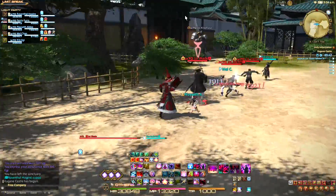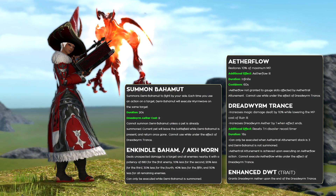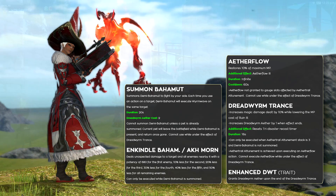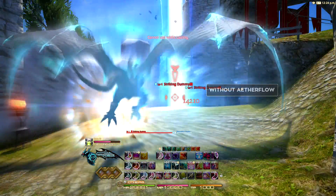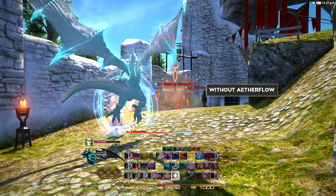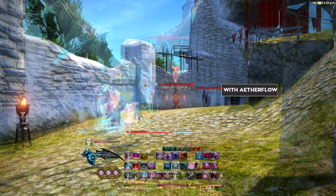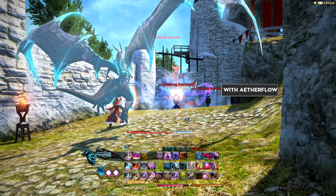It's unfortunate that you can't control the target that receives the buff, but because it increases damage, healing output, and damage reduction, your pet can't make a truly wrong choice — though it can make less than optimal decisions. The Summoner's level 70 skill is called Summon Bahamut, and it lets you summon Bahamut. Summoning Bahamut costs 2 Dreadworm Aether, which is accumulated every time you exit Dreadworm Trance. Activating Summon Bahamut calls him to fight by your side for 20 seconds, but unlike normal pets he only uses his primary attack, Worm Wave, when you use an action on a target. He can cast Worm Wave every 1.5 seconds.